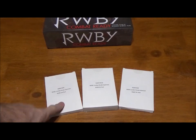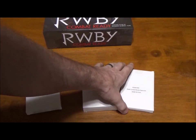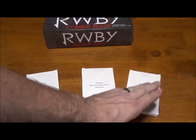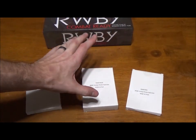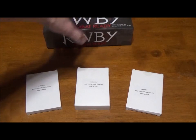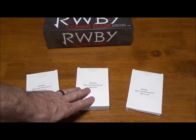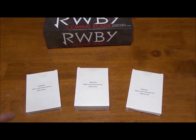We have the Emerald and Mercury expansion pack, which is available for purchase. We have the unnamed character — which is now named — it's the Little Miss sub-boss pack. And then there is the Kickstarter pack, which came with all the upgrade cards for the three villains and five heroes in the base set, as well as Neo. I believe you can get that upgrade pack and Neo as separate purchases now, but they are all still available.